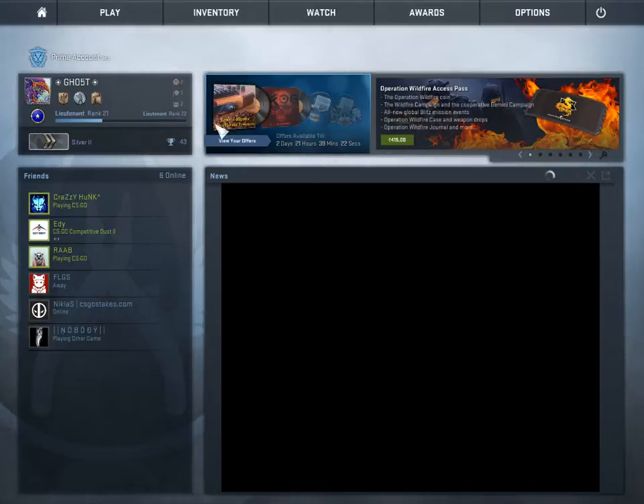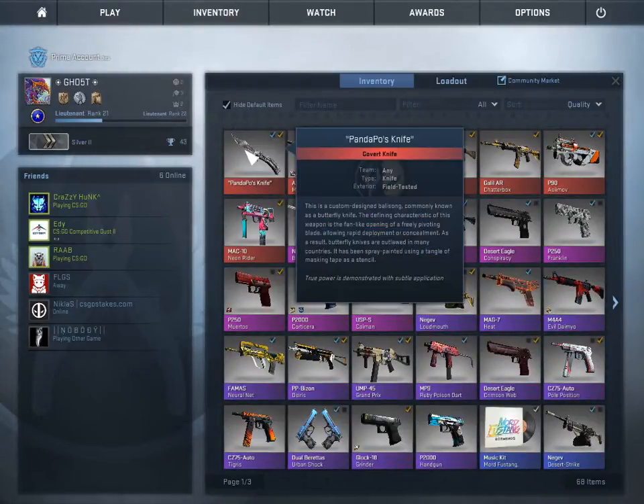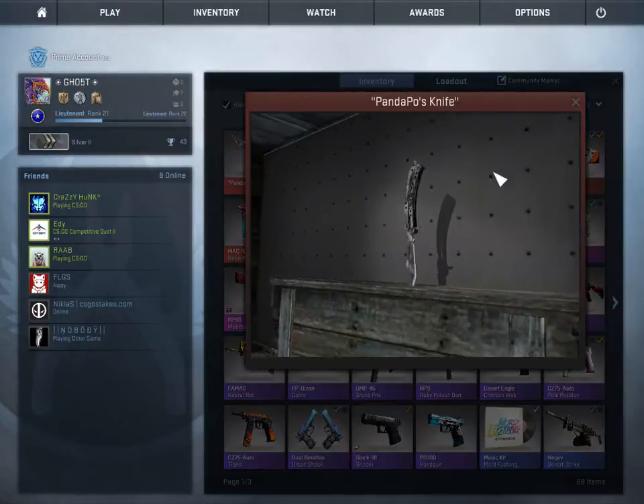Greetings guys and welcome to another CSGO video. This time it's gonna be another inventory update video for you guys to watch. Without further ado, let's get through it and see what I've got new in the inventory. First of all, as you can see, we got the Pandora's Box knife, which is a butterfly knife.